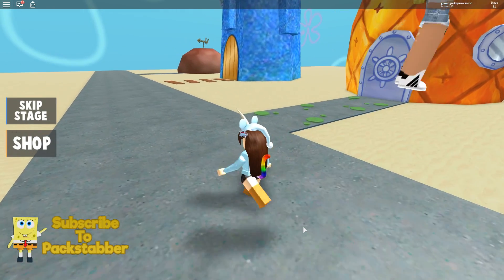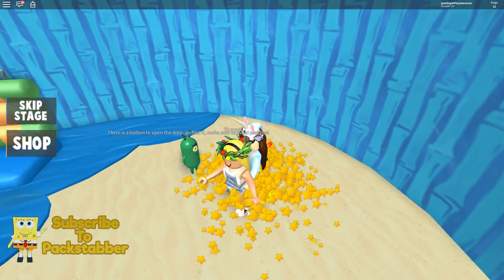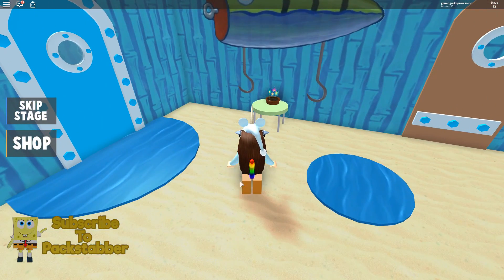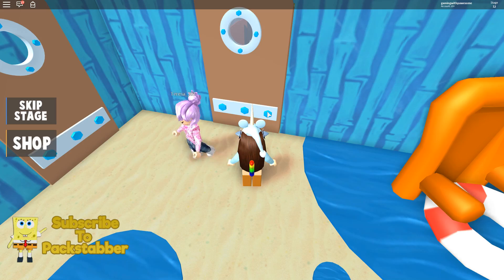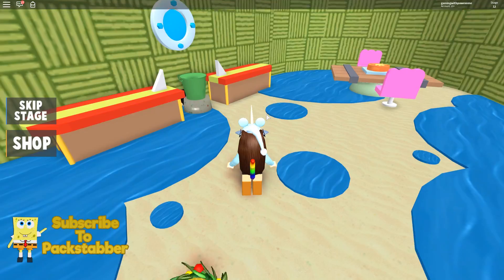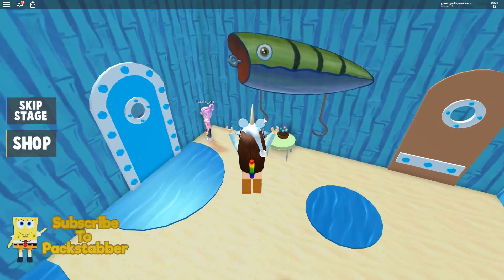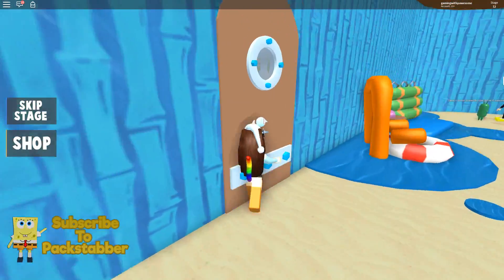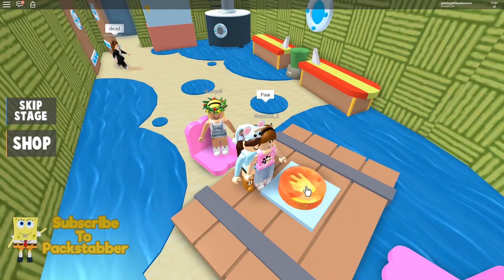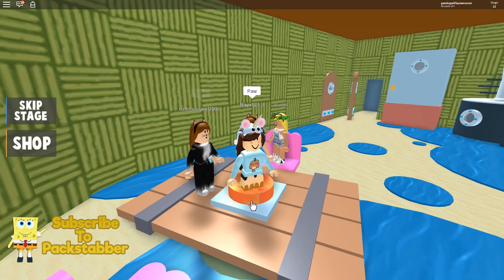Pineapple! Can we go to the pineapple? I want to go to the pineapple, but there's green stuff on the floor — gotta be careful of those. It says there's a button to open the door — go find it, and make sure to avoid puddles. I click the button but nothing happens... oh, the door opened! I see it.